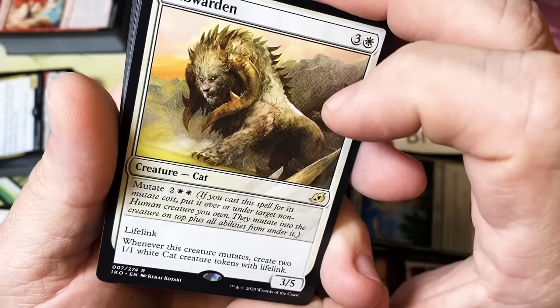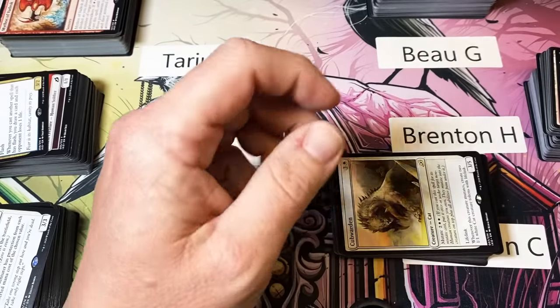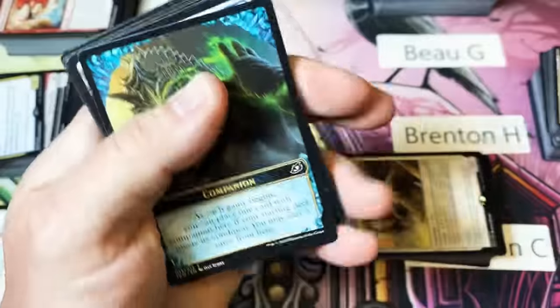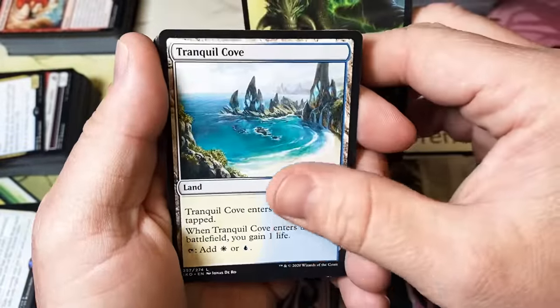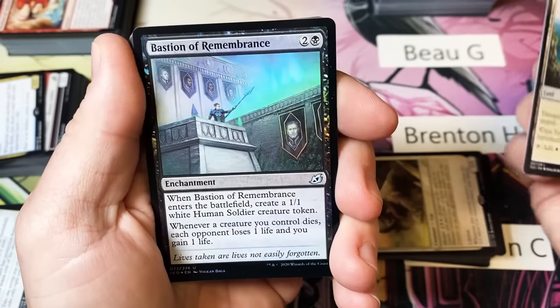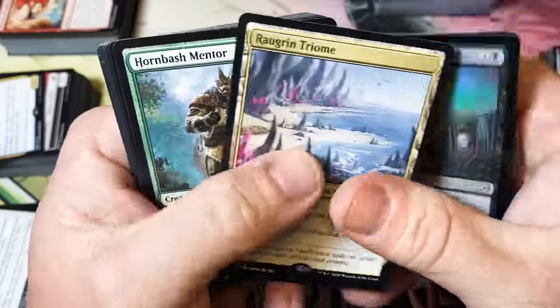Glimmer Bell — you'd be surprised how many times I just steal a game with these two cards. Cubwarden is just a cat but I feel like he'd be mixed with like a ram or some other kind of hooved beast. Last pack — Companion Token, Tranquil Cove, and a foil Bastion, so we still have a little bit of suspense. And there we go.